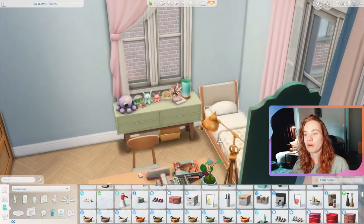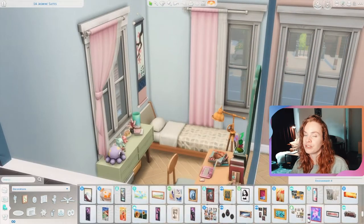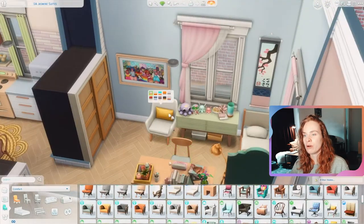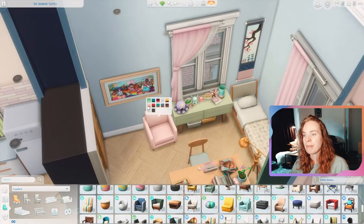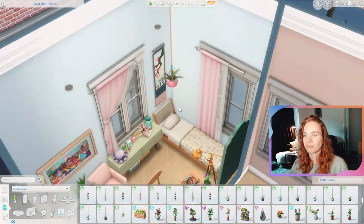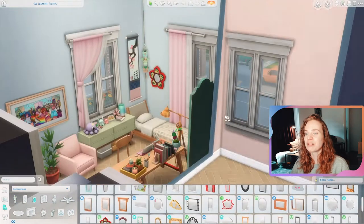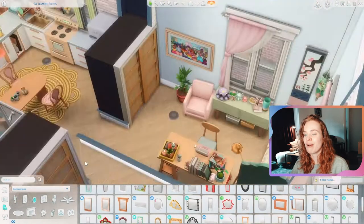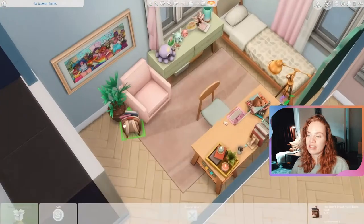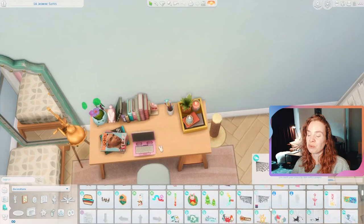I used this bright artwork in this bedroom — I love it. It's in base game and it came with an update not too long ago where they added all these gorgeous bright artworks made by simmers or artists in the community. This one is so big and so colorful and I love it so much. I also gave both of the teenagers their own desks with laptops, which makes this apartment very expensive but I thought it was realistic.